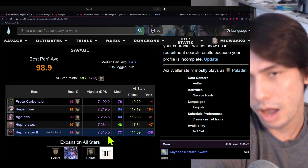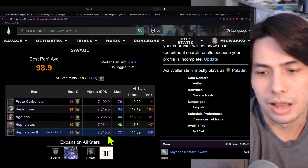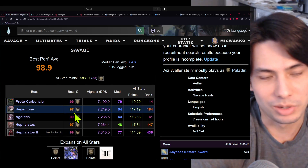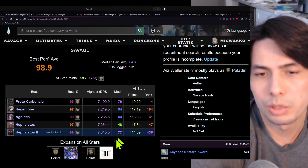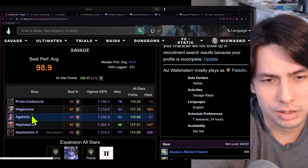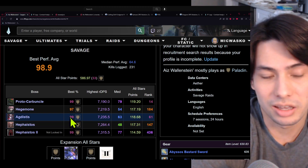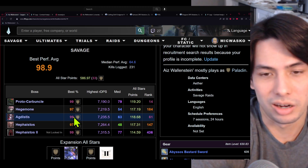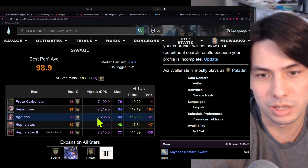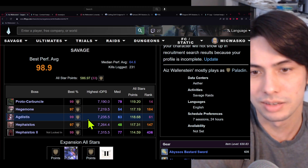It was practicing with parse parties to play with better players, but then just going into PF with random people and trying to play well — and I was able to get these 99s, which I'm pretty happy about. I was able to get orange for the first ones. For P7, it's a really long fight, so I was actually able to get a 99 because the party couldn't kill the boss fast enough — I was able to get a third pot in at the 10-minute mark and do one final confidior combo, which is my highest damage combo. That boosted my RDPS really high, and I snagged a 99 just because my party couldn't kill the boss fast enough.